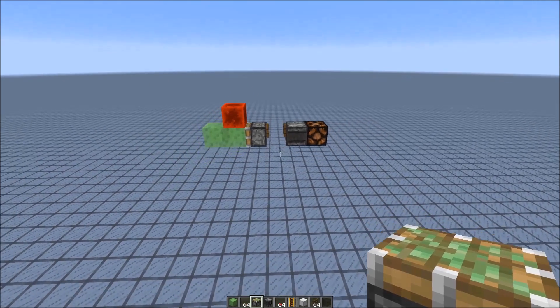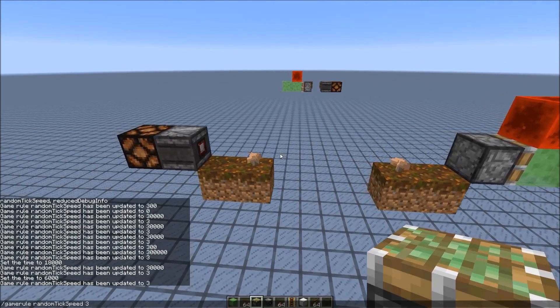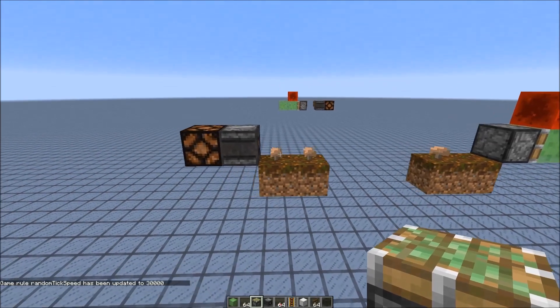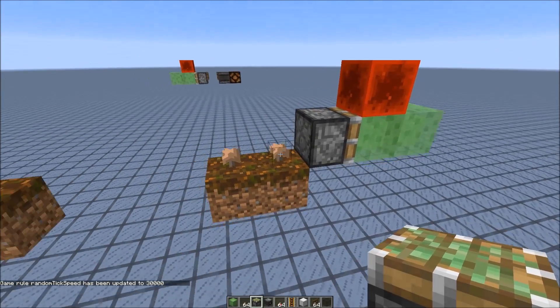What we haven't shown there is that you can now detect mushroom spreading. Previously you couldn't detect this with the normal bot, but the observer detects the changing block state. So let's turn up the random tick speed so the mushrooms would spread a lot faster. The spreading mushroom gets detected — the redstone lamp would turn on, but the block update detector doesn't detect it.